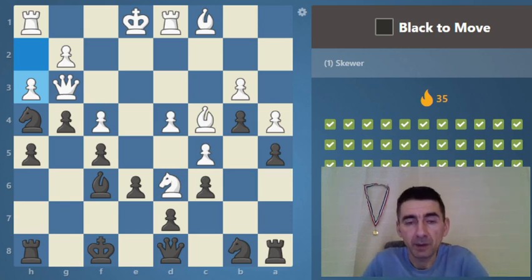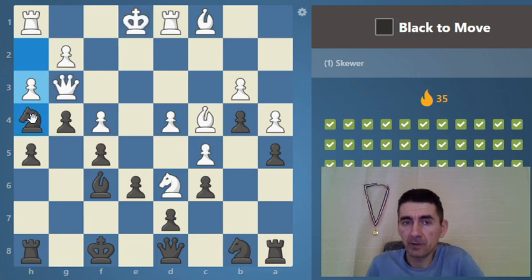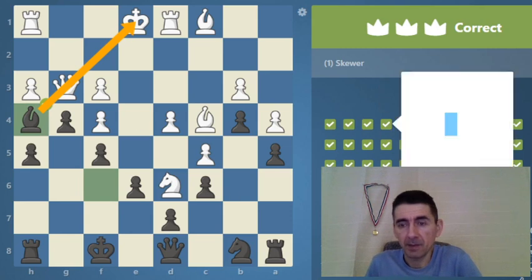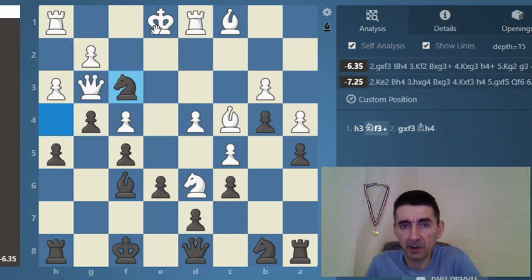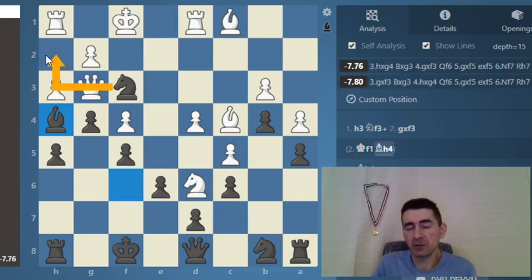Black to move — maybe a skewer here with a check, then going for another skewer. It's nice. My concern was what if he doesn't take with the pawn, but if the king just moves out, bishop h4 still wins because the h2 square is covered by the knight so the queen has no square to run away.